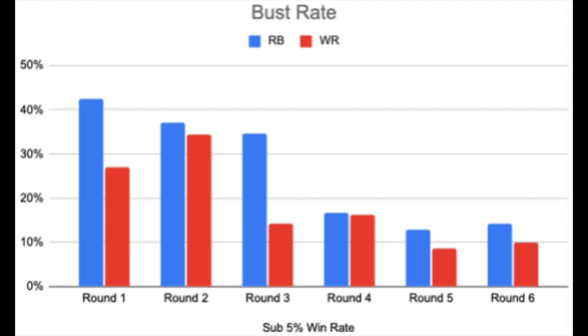Looking at this chart, wide receivers actually edge out running backs in win rate through rounds one through three, and even through the first six rounds. Not only are wide receivers hitting at a higher rate, but running backs are busting at a way higher rate through the first three rounds. So the only edge you get from taking a running back over a wide receiver early is that legendary upside — and that's the only reason to do it.